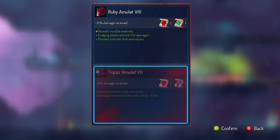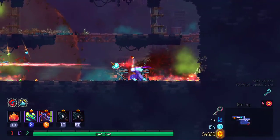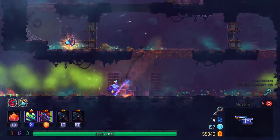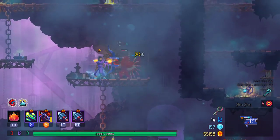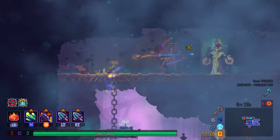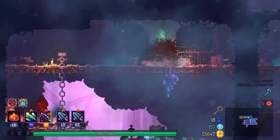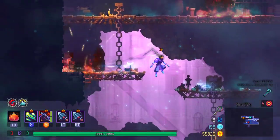Reveals invisible enemies — I kind of want that. You can really start to see slowly but surely the whole idea of the glass cannon build going on here. When we've got foggers I think I'm going to err on the side of caution and make sure I have more than enough precautions against invisible enemies.